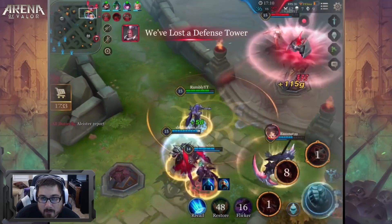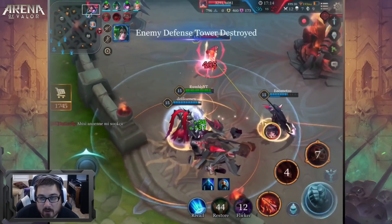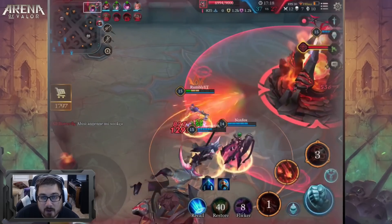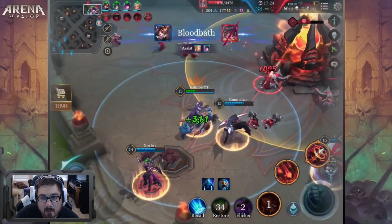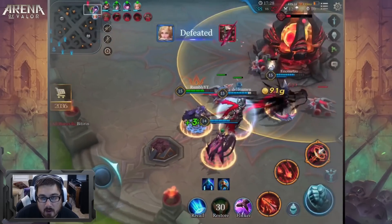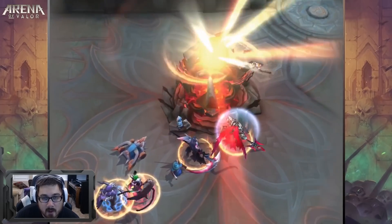Another thing about Yorn is he can actually outrange a tower, so a lot of times even if you have no minions you can still pick at the tower without being hit by it. Definitely trying to get my health back here — it looks like we've already won for the most part.